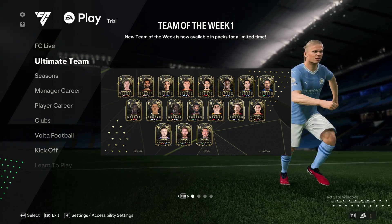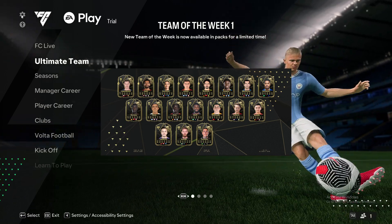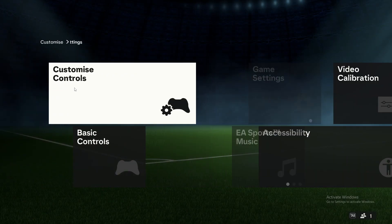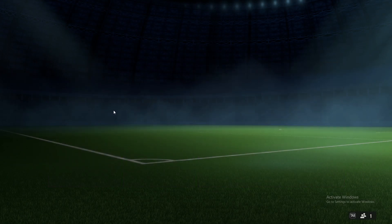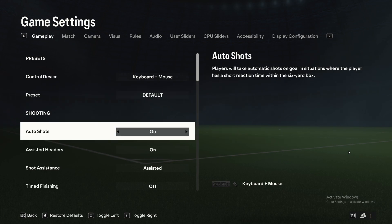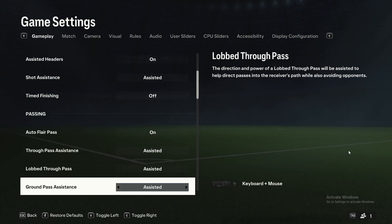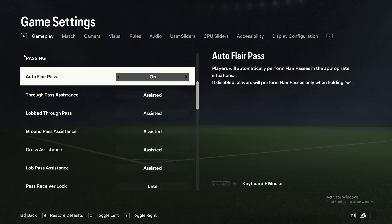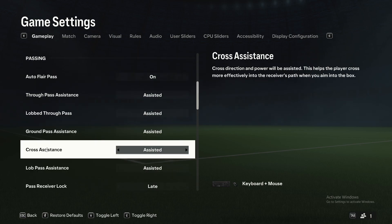Then you need to press the gear icon in the top left, go to Settings — the first option — then Game Settings — the second option. You need to be on the Gameplay tab, and then look for Cross Assistance, which should be listed under the Passing section.